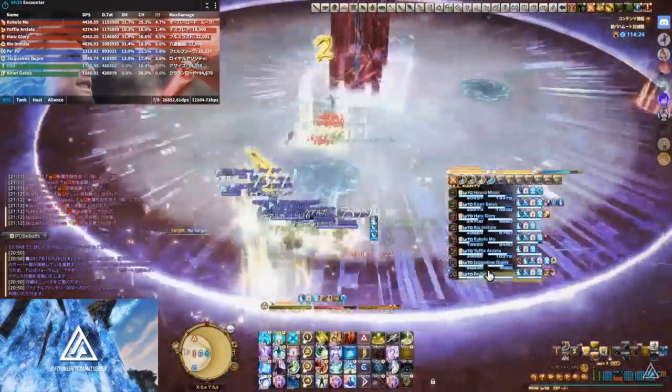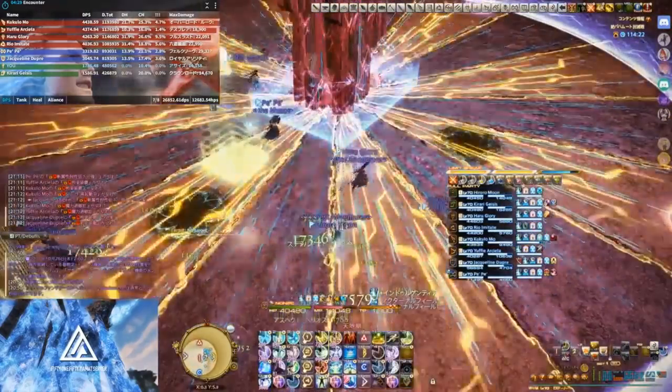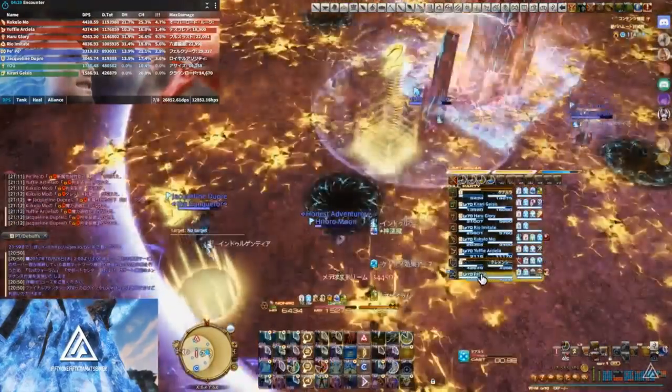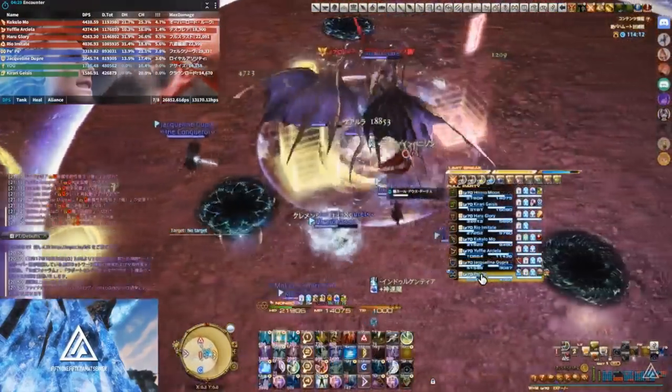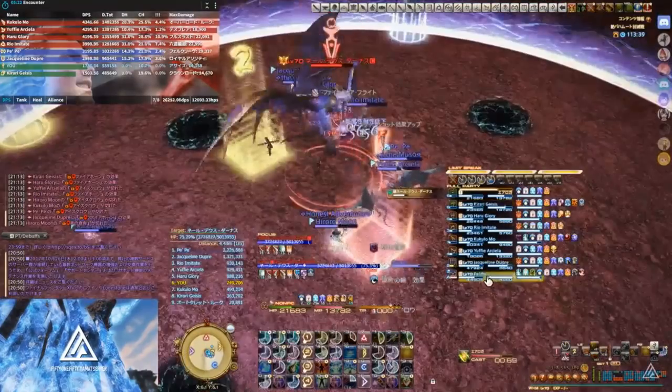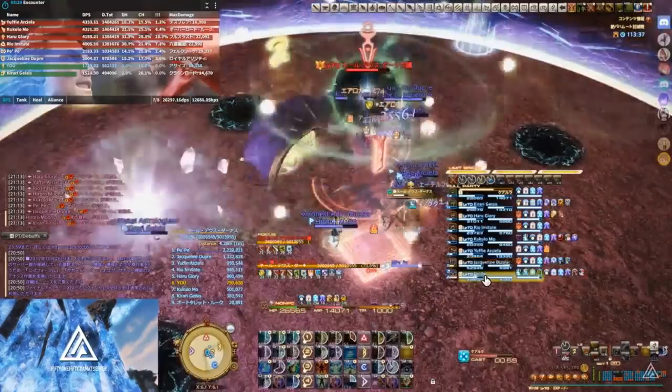She starts by dropping down Heavensfall on the party, followed by the pizza slices, while she's doing meteor rains on everybody. Then Dalamud dives on the tank, so don't stand by the tank. And immediately starts doing heavy hits on the tank. Next part of the fight, there's too much going on — I'll explain to you.